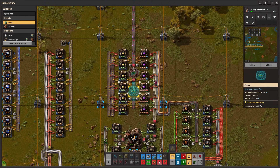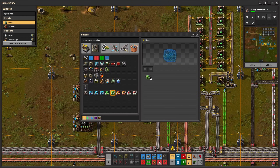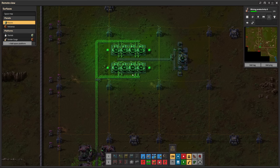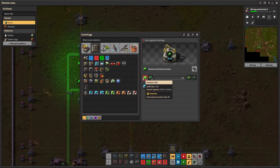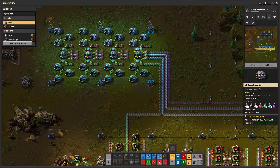Productivity modules, beacons, speed modules — all the good stuff. But I still use some efficiency modules as well, because I have to be very careful about electricity consumption. Kovarex hasn't started yet — I'm at 23 uranium-235 and currently researching mining productivity level 6.